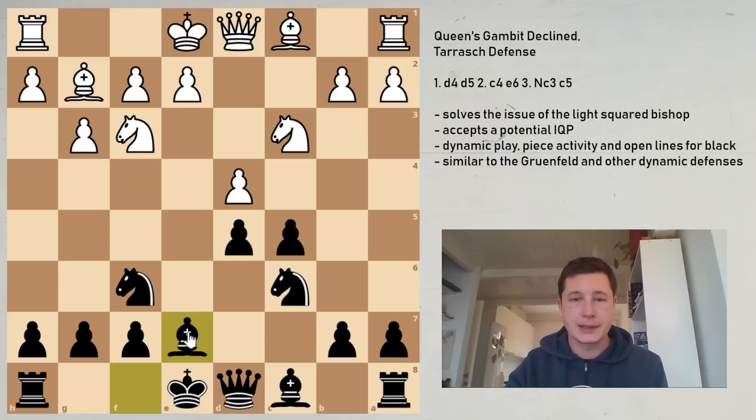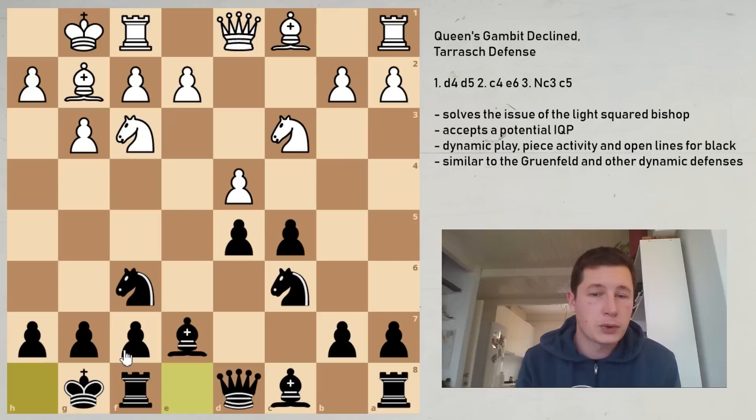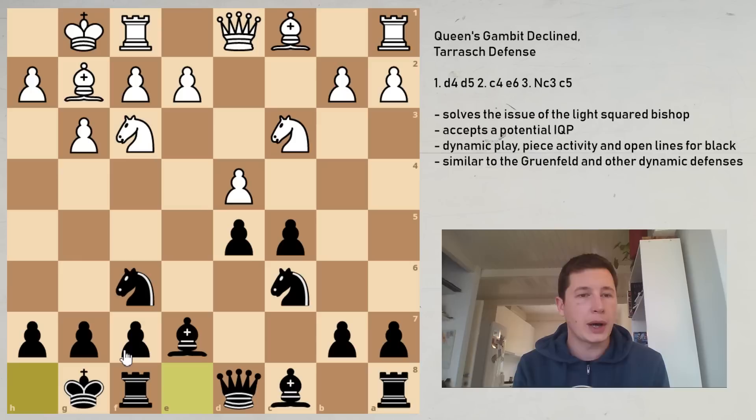Black continues with Nf6, we have Bg2, and now Be7. Both sides castle in this position, and this is what every game in the Tarash is going to look like after 8 moves for both sides. There's tension here, and white now has to make a choice. We are going to be looking at two moves for white — the only two moves which are thought to give white an edge here.